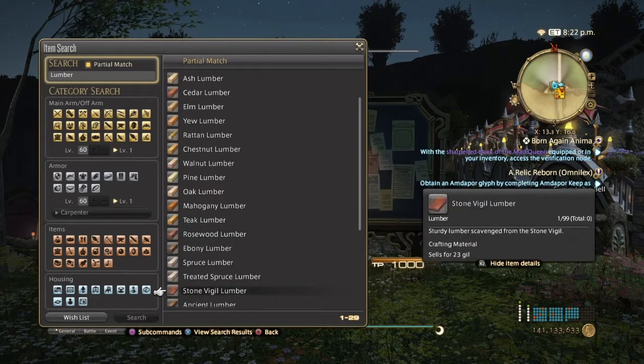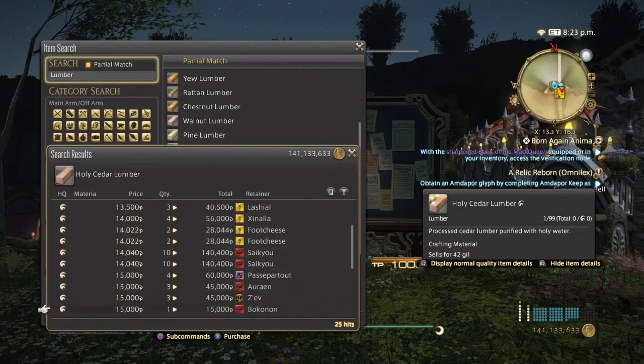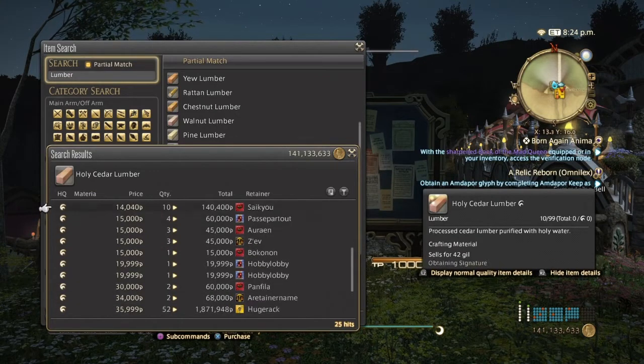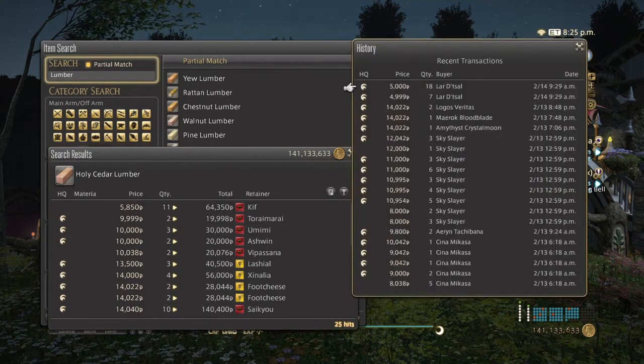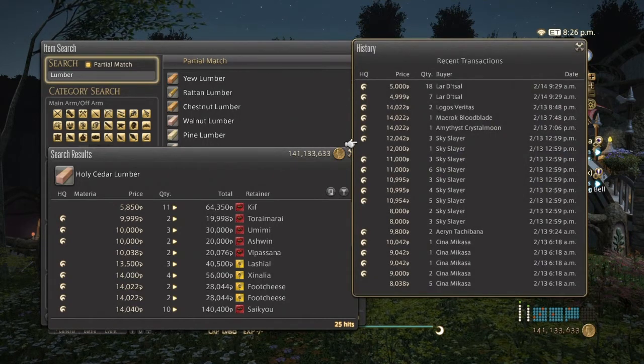Now we go to Holy Cedar Lumber. These are a little more expensive and they actually require Holy Water to craft. They didn't sell too great today, but yesterday they were flying off the shelves.